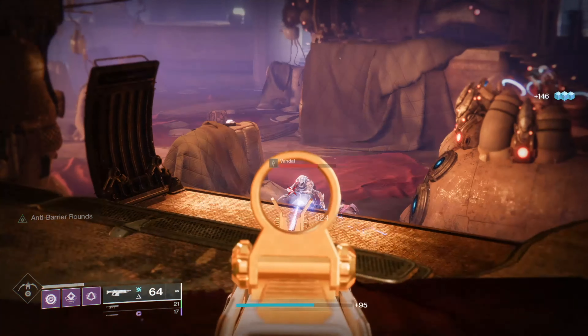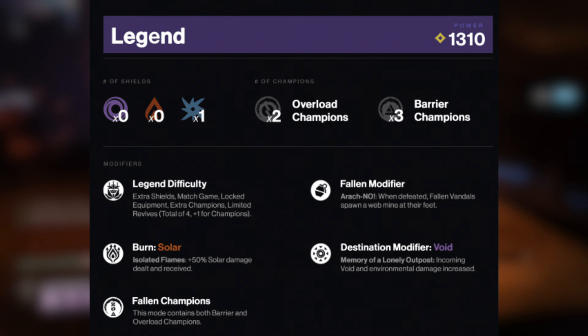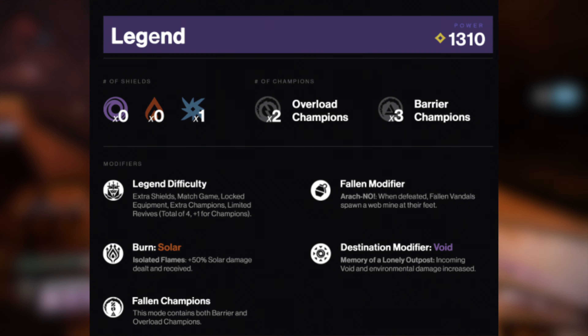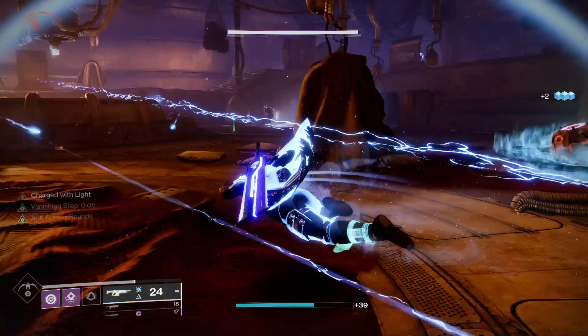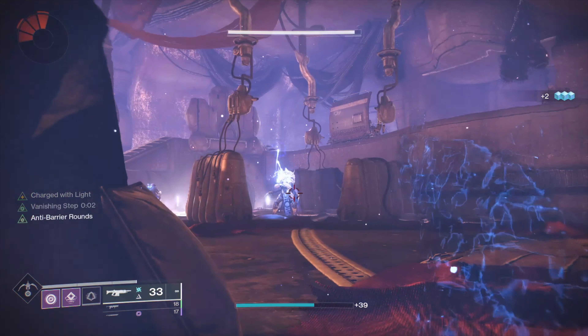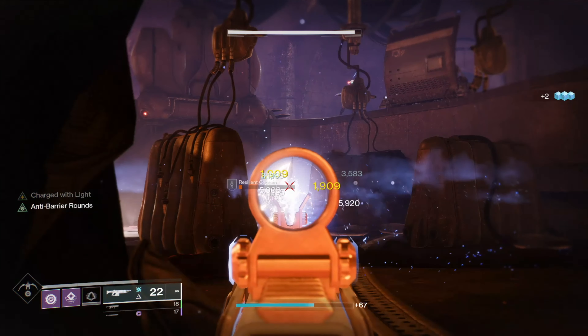The lost sector modifiers for the Empty Tank on the legend difficulty are fallen modifiers, solar burn, void destination modifiers, and fallen champions. In this lost sector there'll be arc shields, so make sure you have an arc weapon to break the enemy's shields.